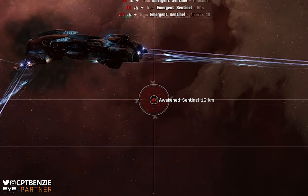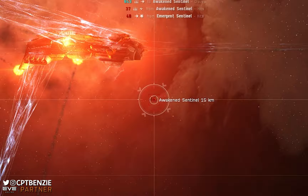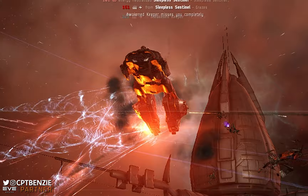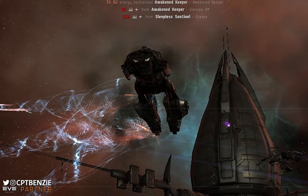The time has come at long last to take a look at the fourth and final Tech 2 Marauder Battleship. I've already covered the Golem, the Vaga, and the Paladin, so now is the time to take a look at the Gallente Federation's Kronos, take it out for a spin into a C5 JSpace system, and rat a few core garrisons to see how it holds up.